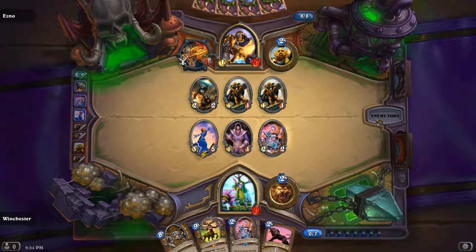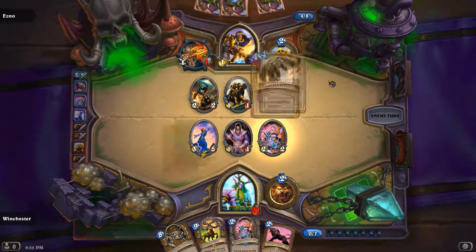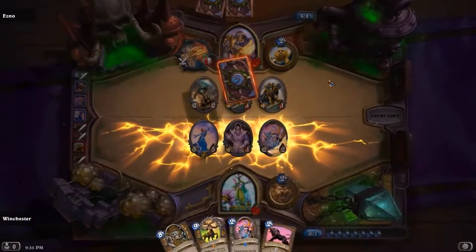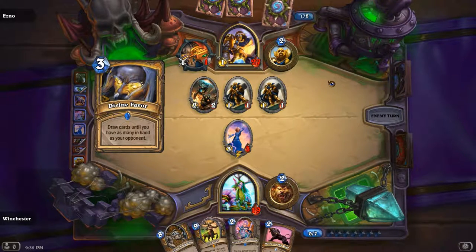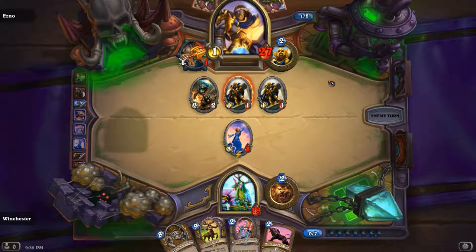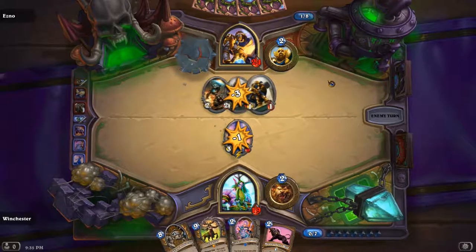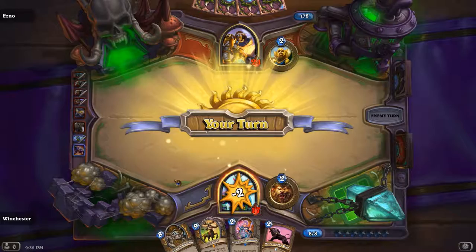I'm going to take a sip of my water. What's he going to do? He has to kill the Pint Size — otherwise next turn I have Ironbark. Oh, Consecration — yep, that's it. That's where we lose. This is what losing looks like. And Divine Favor — yeah, just in case he didn't have enough cards. Face and the 1-1s. At least he only has a 2-2 on the board, so next turn Ironbark's coming out. Ironbark into Cenarius.